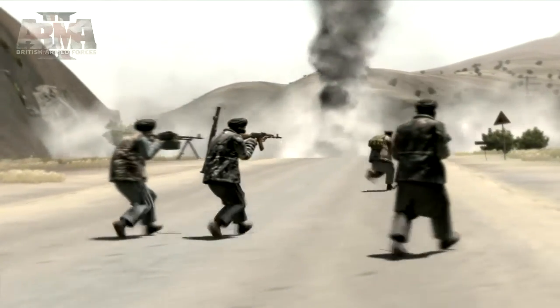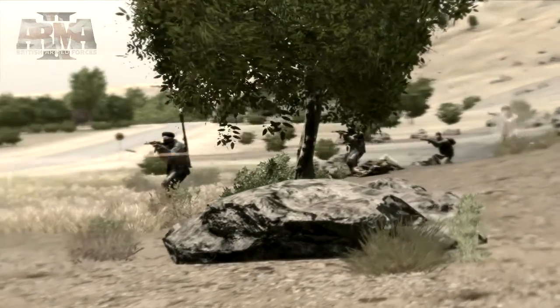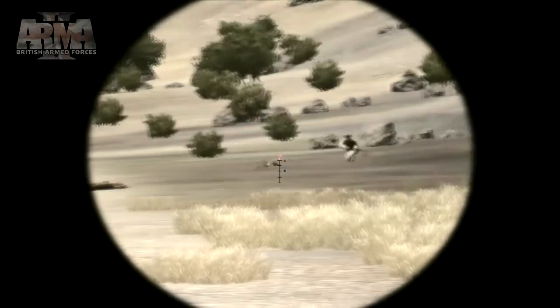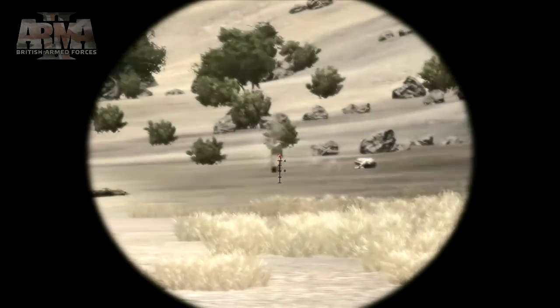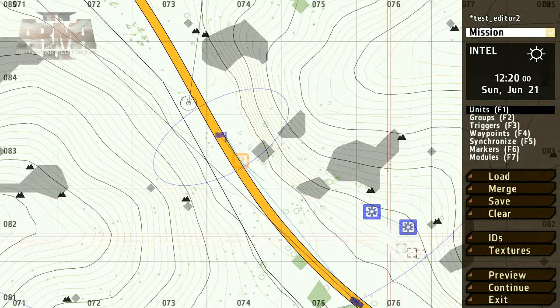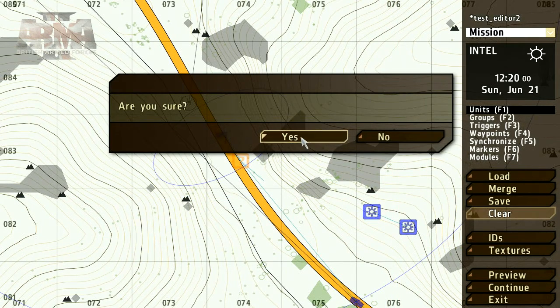Here we're going to take the prototype mission that we created in Part 1 and deploy some more advanced editing techniques to take this mission to Alpha. If you've missed Part 1, we strongly suggest you check it out, where we created the prototype mission and took a look at all of the basic tools at your disposal. But now, let's move on to take a look at randomization, the Functions Manager and Config Viewer, and achieve some basic SQF scripting.